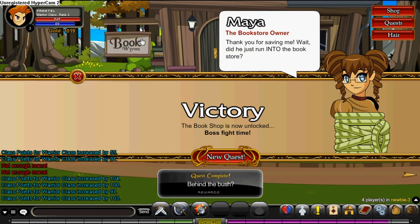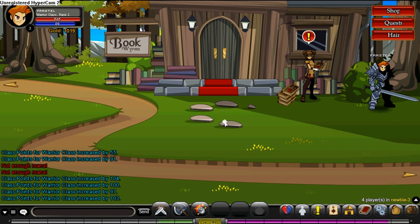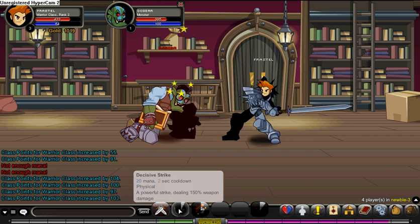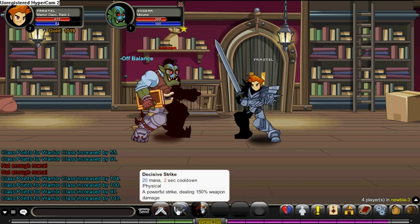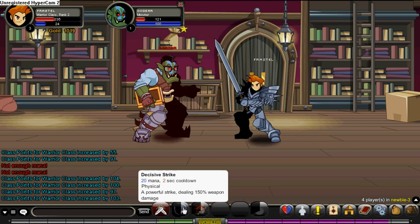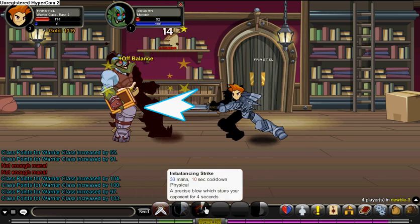New quest: Defeat Doggear. I pronounce them Doggear. Alright, this is very easy. I didn't even rest — I won't need it though. As far as I can remember, he doesn't drop anything worthwhile.